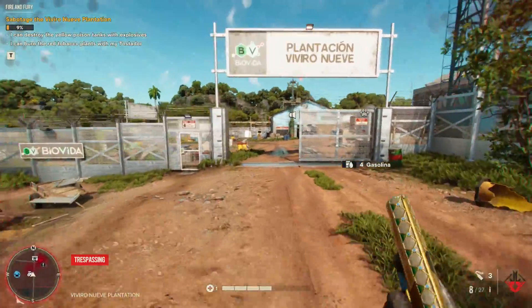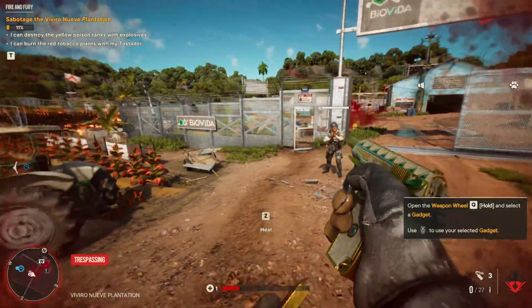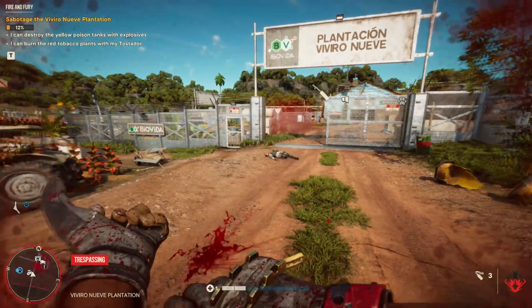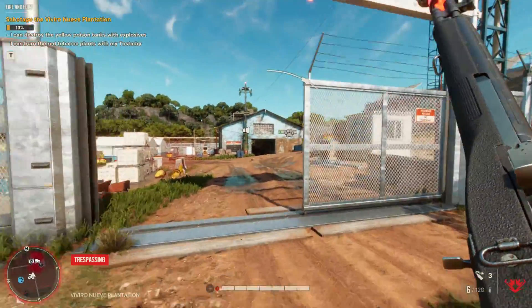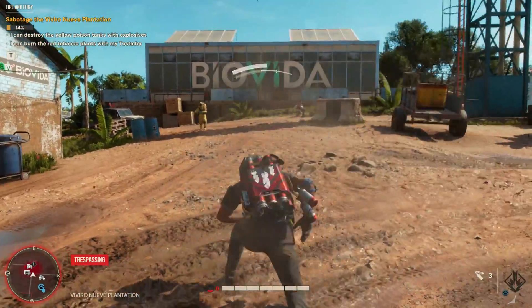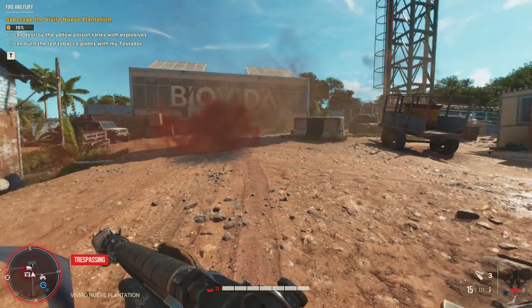Far Cry 6 is finally here and with it comes another Dunia engine game. The good news performance-wise is the game is not as terrible as Assassin's Creed Valhalla or Watch Dogs Legion, but even with that some tweaking is needed. Using Ultra is a big waste to performance since a lot of graphic effects don't change the game that much visually. There are a lot of graphic settings to go through, so let's dive in.